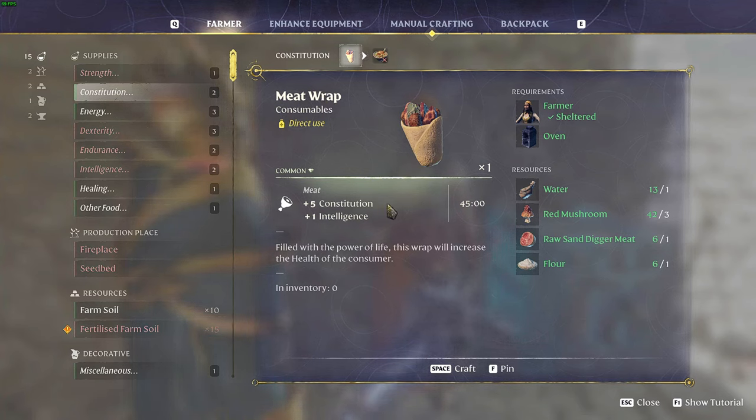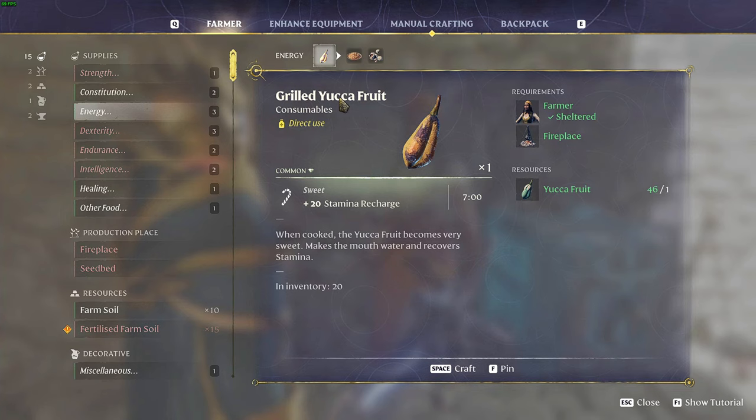For constitution, we have the Meat Wrap — it gives you five constitution for 45 minutes plus one intelligence. The resources needed are water, red mushroom, raw sand digger meat, and flour.